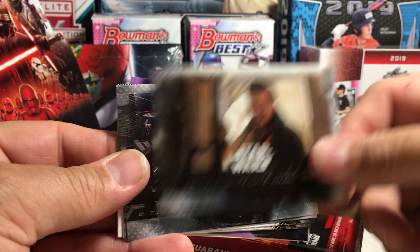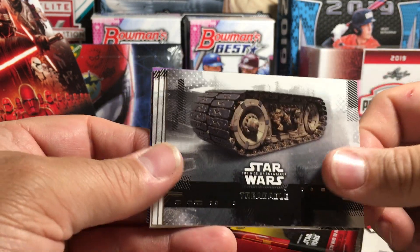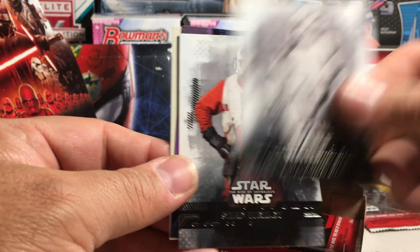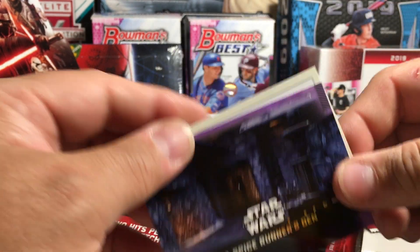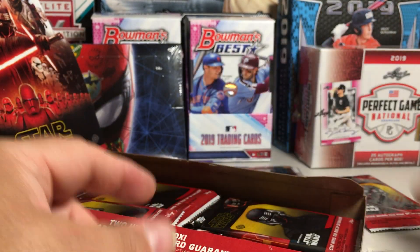Lando, Kylo Ren's Warm Grin, First Order Conference Room, Treadable, Rose, First Order Stormtrooper, Snap Wexley, Purple Spice Runner's Den, and Beware of the Power of the Dark Side.